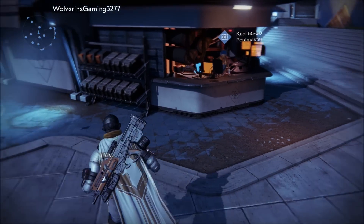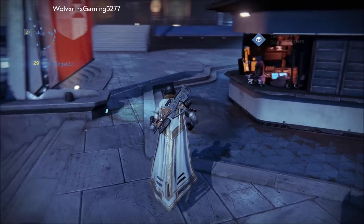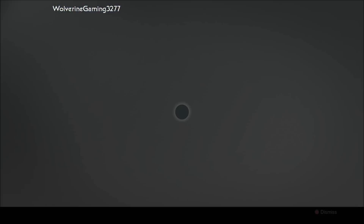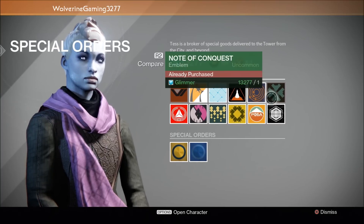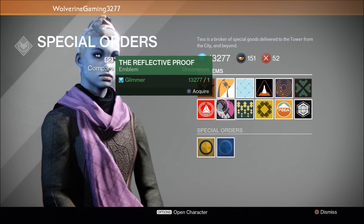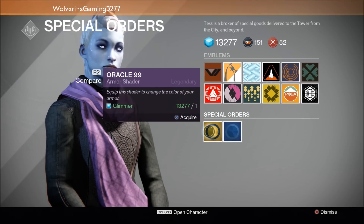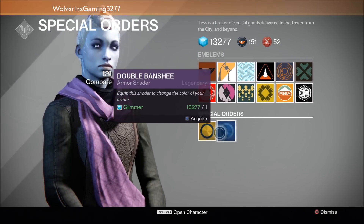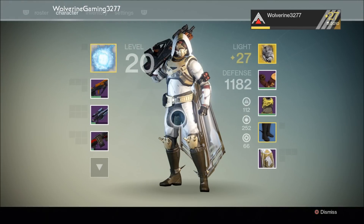The really cool thing is you don't have to keep these in your inventory or put them in your vault. You just go over to special orders, and as you can see they're all there. You can come here on all three guardians, or however many you have, and collect them anytime. And there are your two special armor shaders.